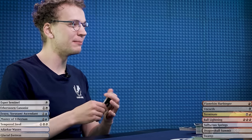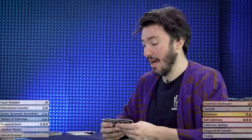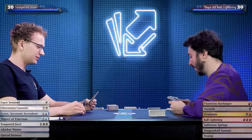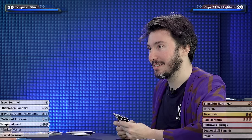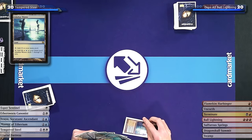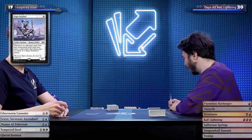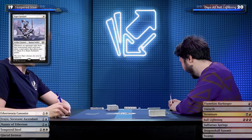This opening hand seems solid — it's got a curve. The mana base isn't perfect, but if I just top-deck an island or plains, I'm golden. I'll keep. A tutor, a removal spell, a Ball Lightning — that's all I need. Three lands, we're good. I'll play an Adarkar Wastes. Budget mana base. I'll pay one and cast an Esper Sentinel — that's like half the budget of the deck.